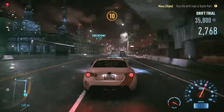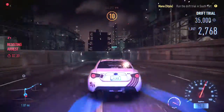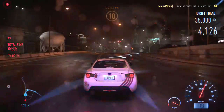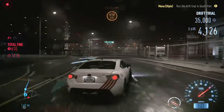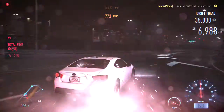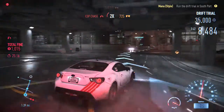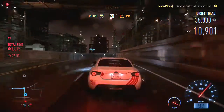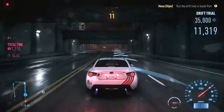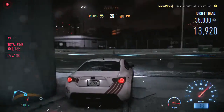We need 35,000. And absolute sod's law — we've got the old bill after us as well. We also need to make it to each checkpoint on time. We've got that left hand area, we'll just drift round. Nearly. We don't want to be doing that too often.